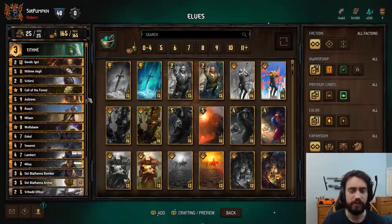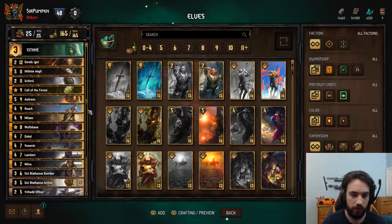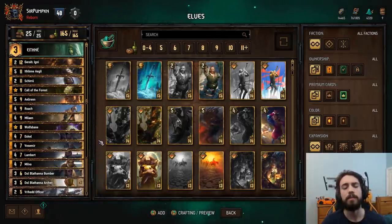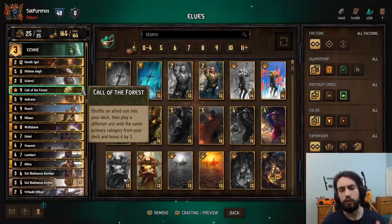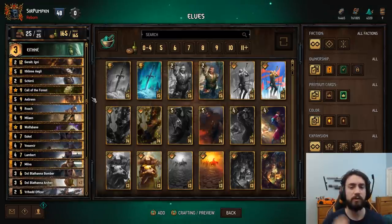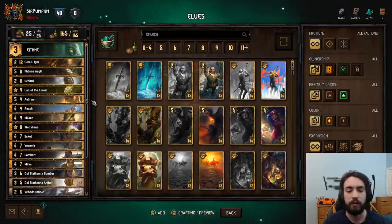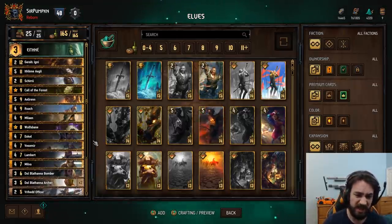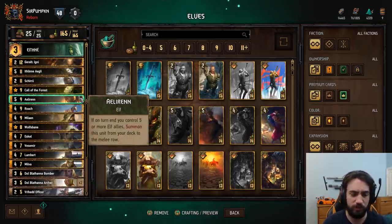Elrin — points. This deck is very elf heavy. The entire list is elves besides Gigni, Call, Roach (which will never be in your hand — it'll be in your deck), Wolfsbane, Witchers, and Mova. So a lot a lot of elves. Almost always get Elrin out in round one. For those who don't know: if you use Call of the Forest on Elrin while Elrin's on the board, assuming you still have four elves on board not including Elrin and you call another elf like Ithlin to put onto Shiro, Elrin will come back at end of turn. So Call is basically three plus whatever for free — instead of using a neophyte and losing two points, with Elrin you lose zero points. Very strong.